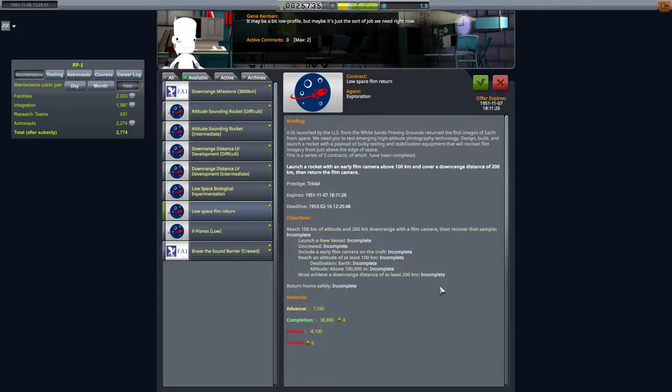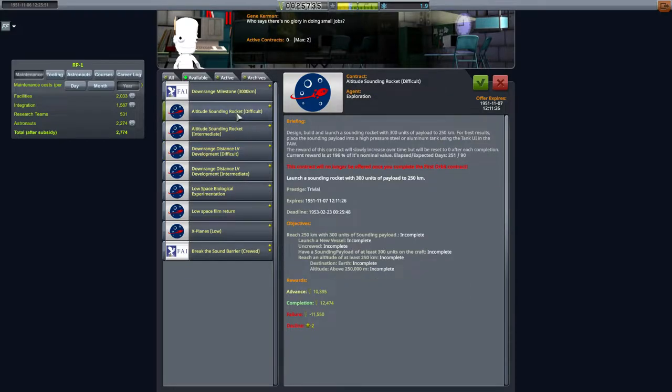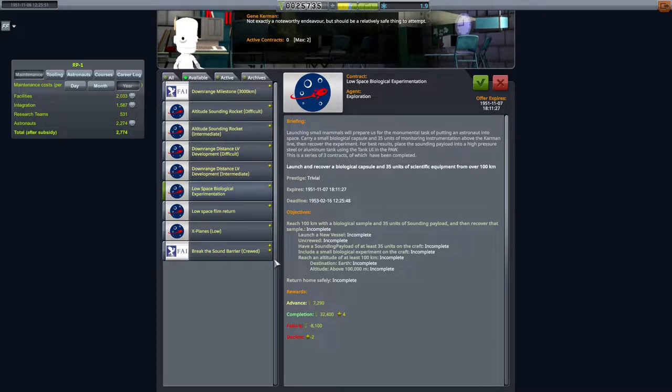You should have the low space film and biological contracts unlocked. The low space film is essentially a downrange return contract but requires a film camera. The biological one is the same except it uses a biological sample capsule — you have to recover that capsule to get science from it, which makes downrange ones preferable. A key thing to remember: you can't stack sounding rocket contracts with these advanced contracts. As soon as you accept one, the rest disappear, so keep that in mind before accepting anything.